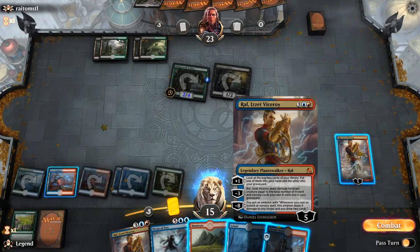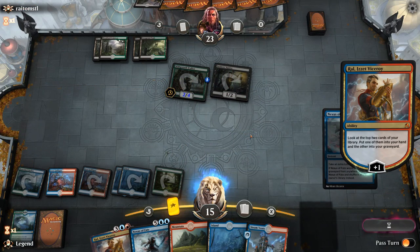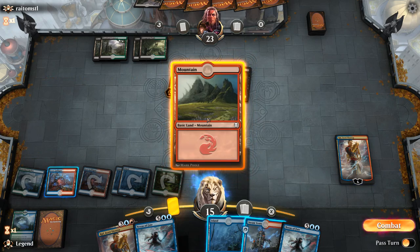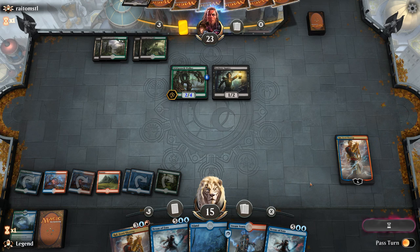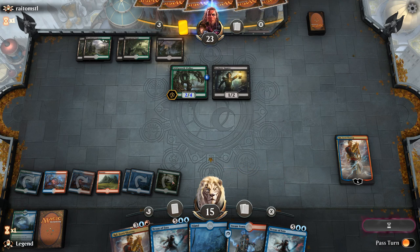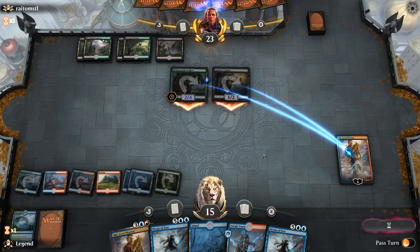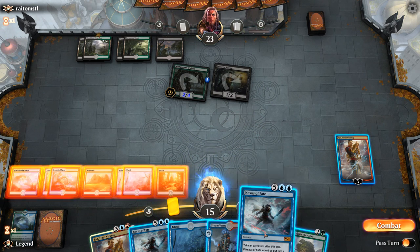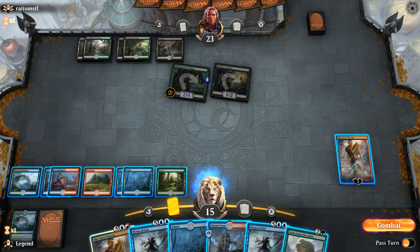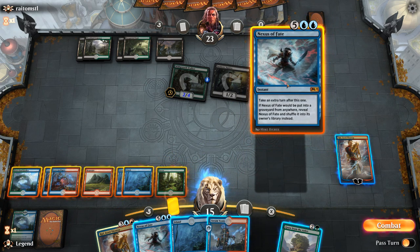Only two instants and sorceries in our graveyard so minusing doesn't seem great. We draw another Nexus — we could just chain together a bunch of extra turns. I'm going to play a Mountain to still represent having some instant speed removal. No end-of-turn Vraska's Contempt. If we get to untap with double Nexus and Ral, we could get to the ultimate pretty quickly. So Ral takes three from the Wild Growth Walker — opponent says go. I think we want to cast a Nexus before we plus. If our opponent had a Contempt I'd imagine they would have used it already. That way we have a chance of finding the Nexus of Fate again if we plus Ral.